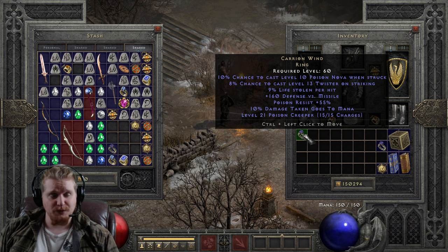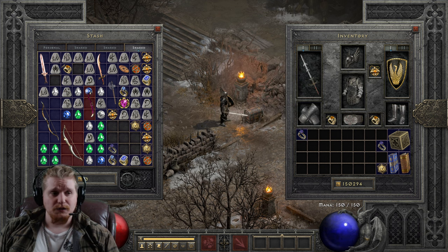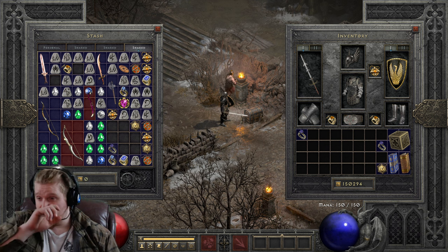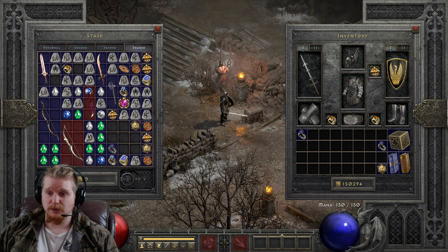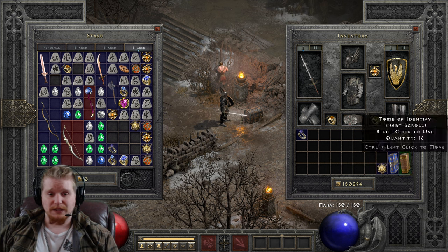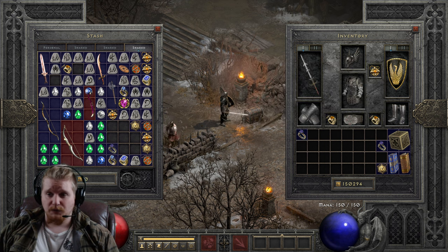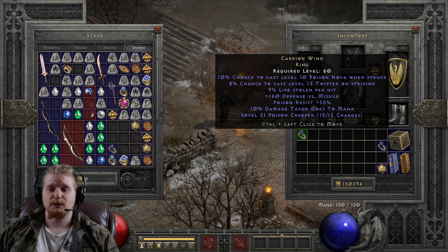The Carrion Wind is a rather interesting ring that has some rather interesting uses, and we're going to go over those uses today. The Carrion Wind is a ring that I've actually used recently in one of my builds for my Wind Druid. I made a shape-shifting Wind Druid specifically revolving around several items, and the Carrion Wind was one of them. Before this video is out, we will take a look at my Carrion Wind Druid. But let's talk about the ring itself first.